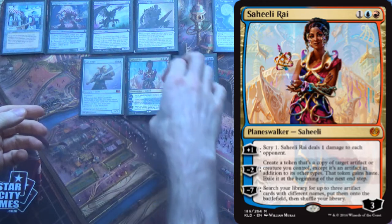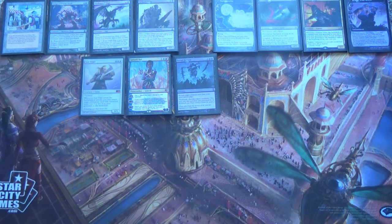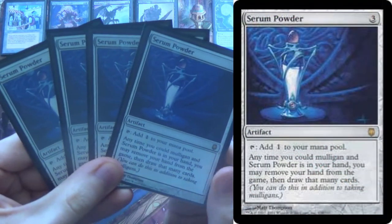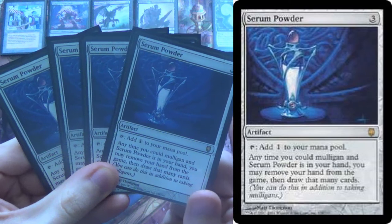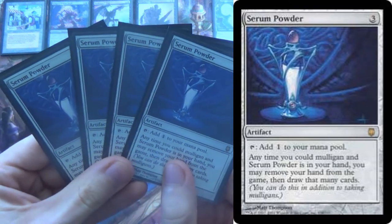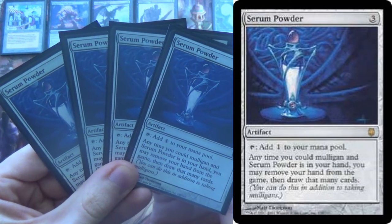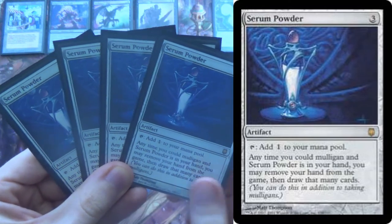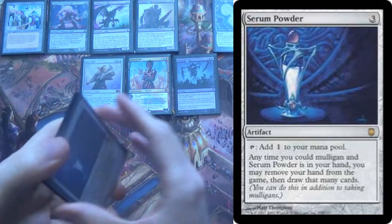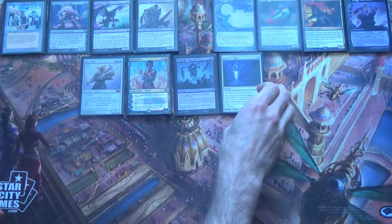This deck can go off as soon as turn two, really. Because it's a Dredge deck, it's also going to have four copies of Serum Powder. You cannot keep a hand unless it has Bazaar of Baghdad — period, end of story. Serum Powder gives you some extra shots at it, because it replaces your mulligan by revealing a hand with Serum Powder in it and then just exiling it and drawing another seven. So it's really important in the deck — you can't play without it.